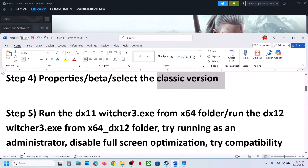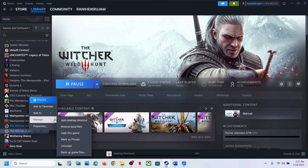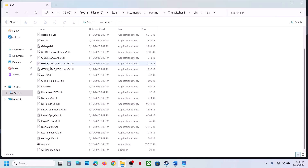The next step is to run the DX11 exe file from the game installation folder. Right-click on the game, select Manage, click on Browse Local Files, and then open the bin folder. Over here you can see the x64 folder — make a double-click to open it.